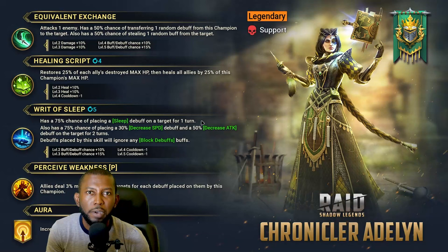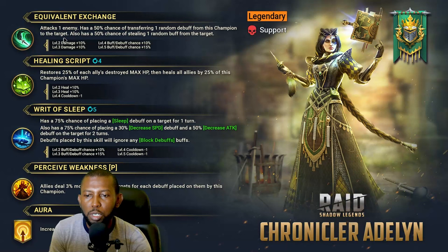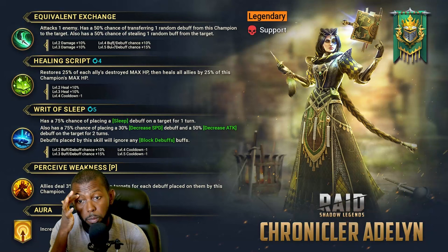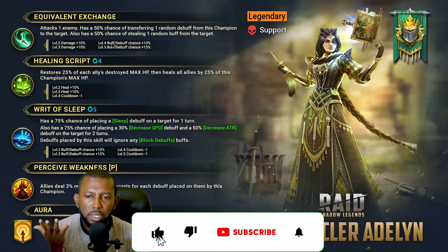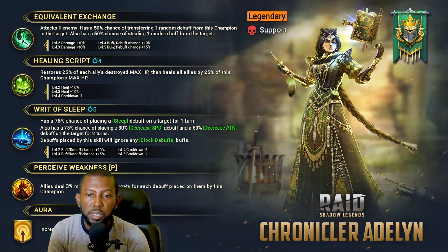They've created this page so we can take a closer look at her before you find her in your game. She's a legendary support champion. Looking at the A1, this champion has a 50% chance — 75% when booked — of transferring one random debuff from this champion to the target. So she will take a random debuff already on her and put it on the enemy. She also has a 50% chance of stealing a random buff from the enemy, while placing one debuff on them.